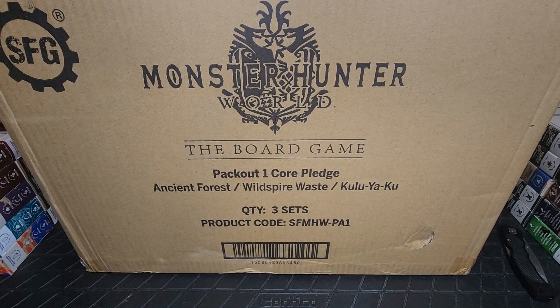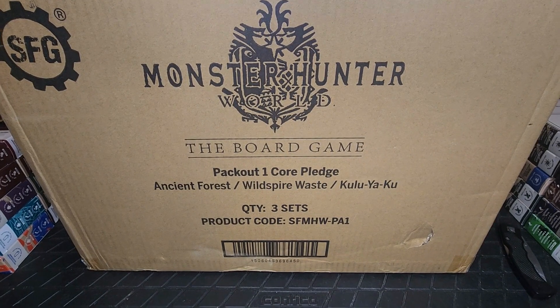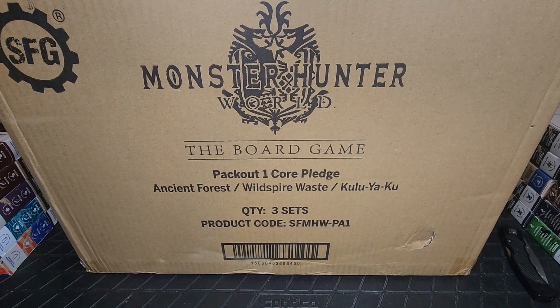Welcome back viewers, this is Sammy D from That Broke the Mouth and we're going to do a special unboxing. We're doing an unboxing of Monster Hunter World: The Board Game. I went all in on this Kickstarter plus got all of the add-ons, so this is going to be extra awesome — I'm going to get to see absolutely everything you can get out of this. It came in two big boxes, so let's start off with box one, which includes the core pledge, the Ancient Forest, Wild Spire Waste, and the Kulu-Ya-Ku.